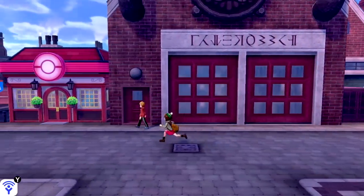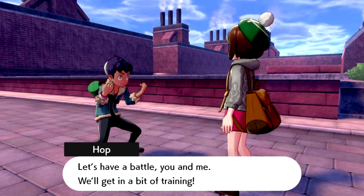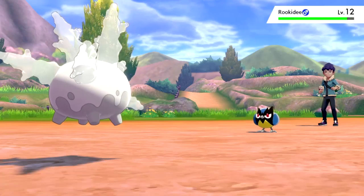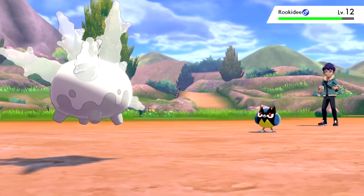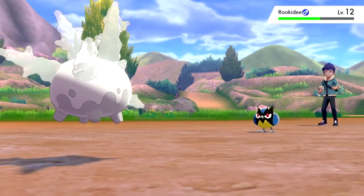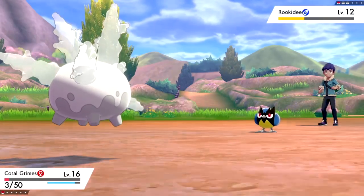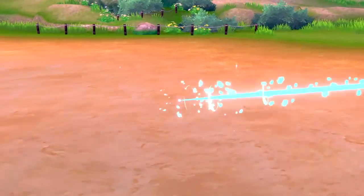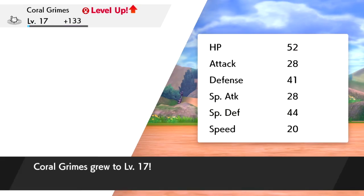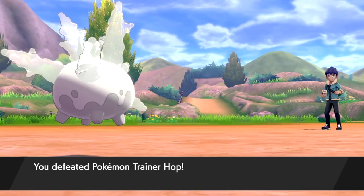We were ready to head to the first Gym Leader, but Hop blocked our path and smoked us quite a few times. Then we got incredibly lucky: somehow Hop's Rookidee just kept using Leer over and over. I was at 3 HP thinking we'd die any second, but we kept using Astonish, eventually landed a critical hit to knock it out, and leveled up to 17. I still don't really know how we won, but we'll take the victory.